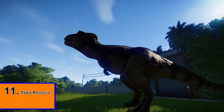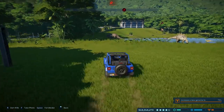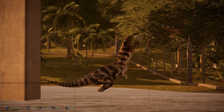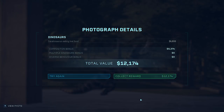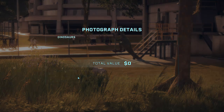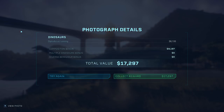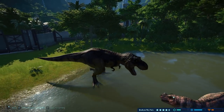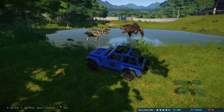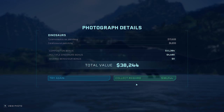In the early game when funds are really tight, you can actually use your rangers to take pictures of dinosaurs. Although this doesn't give you a lot of money to begin with, the funds can add up slowly over time if you get in the habit of doing it frequently. If you catch a couple of dinosaurs in one shot — maybe a dinosaur eating a goat or breaking a fence — you'll find that the rewards are a little better than you'd expect. Not going to be useful for late game players making hundreds of thousands per minute, but in the beginning this will help you earn a tiny bit of money.